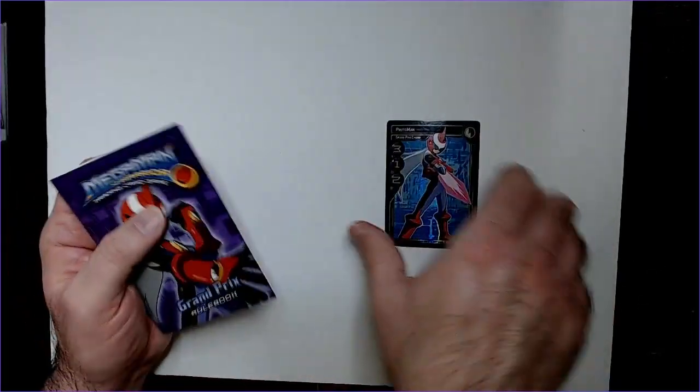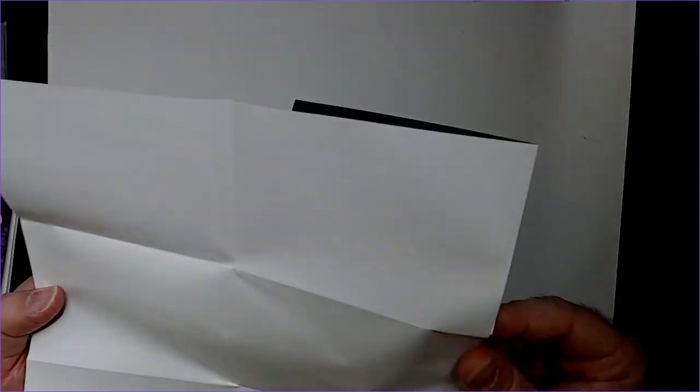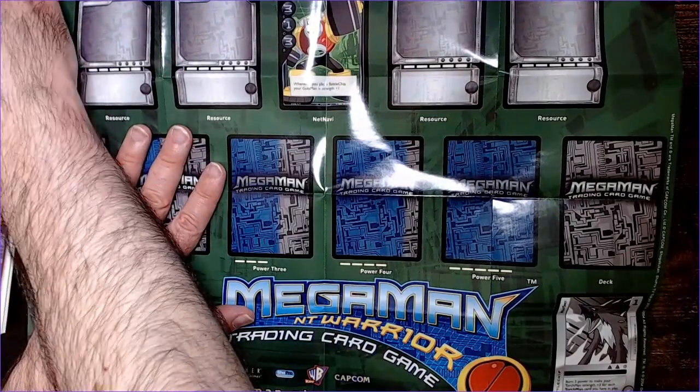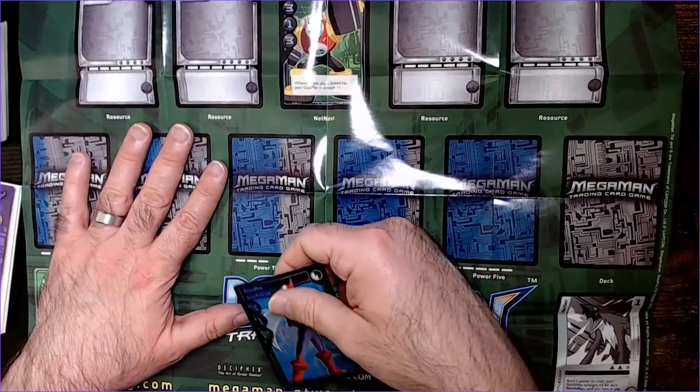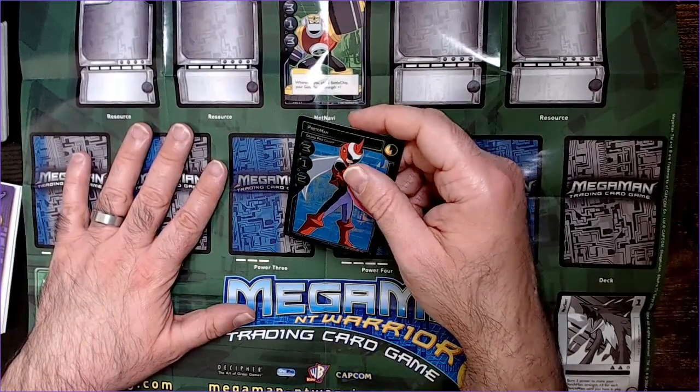Alright, that's the rulebook — let's take a look at the playmat. It's a regular glossy paper playmat; I'm sure there were cloth ones made. It looks like you have your Net Navi here — your character card. There's Guts Man up there: whenever you play a battle chip, Guts Man gets plus one strength.